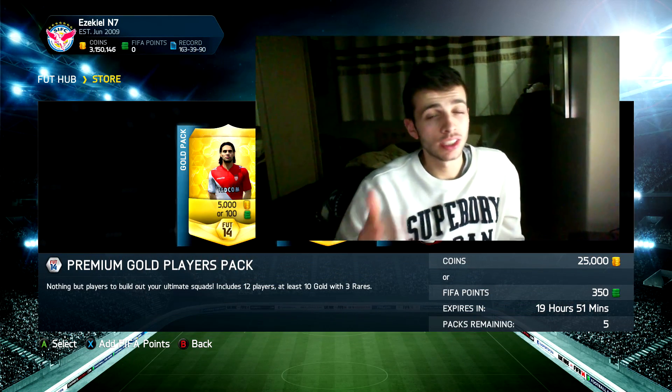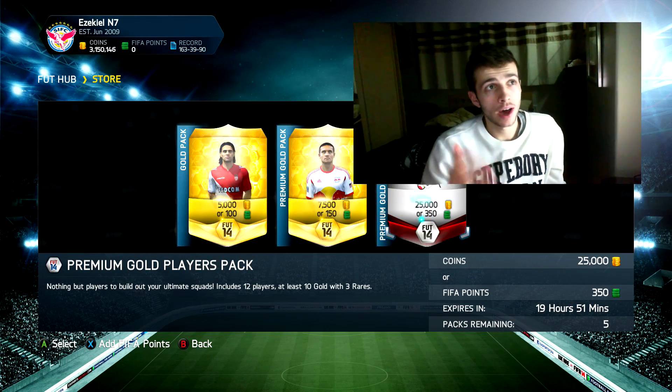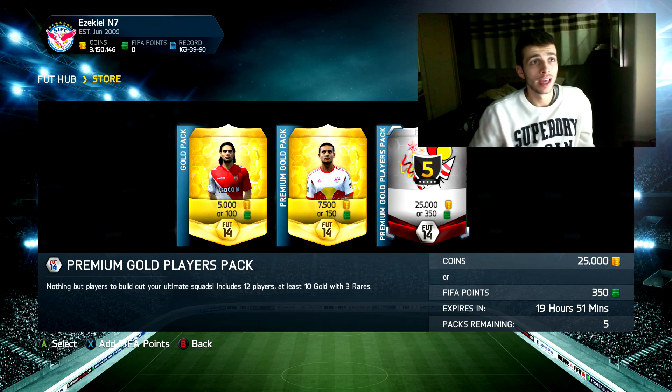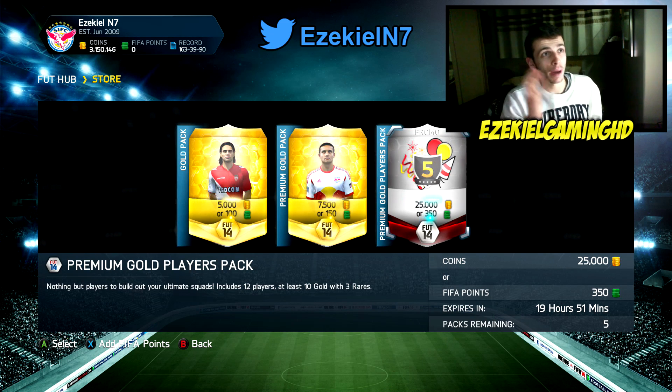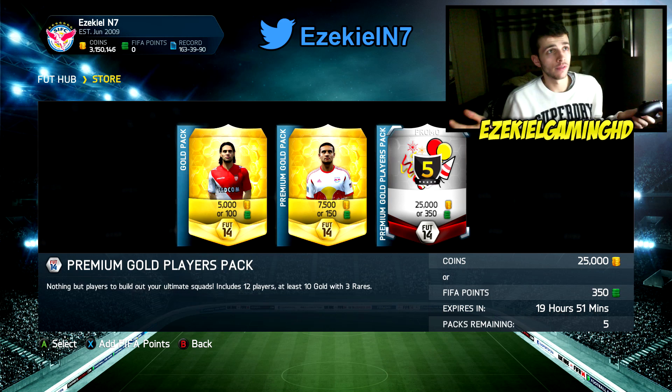Hello and what is up guys, Jack here and today we're going to be opening up these 25k packs. We've got 5 in store and that is 125,000 coins. I'm not too sure if these packs are actually worth it, but they do have the possibility of getting Man of the Match, Van Persie and all of the other legend cards because we're on the Xbox. So let's go ahead and open up these packs.